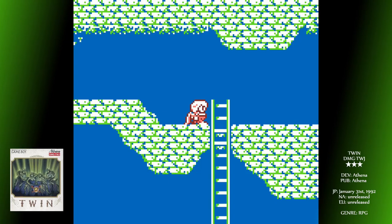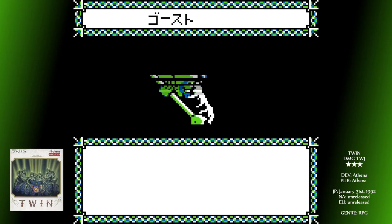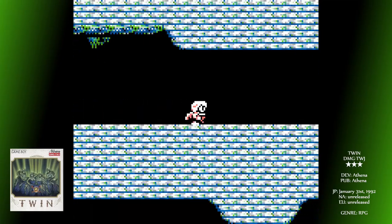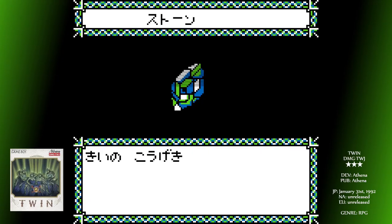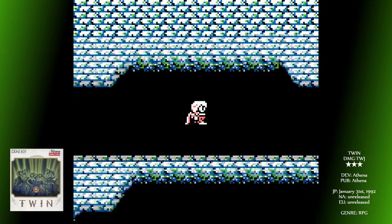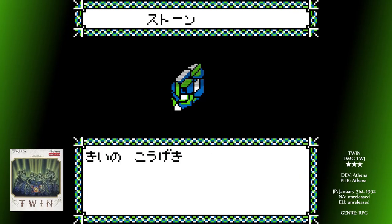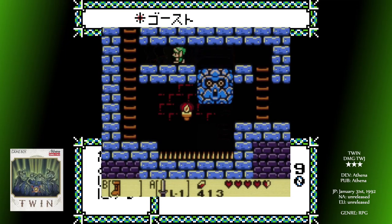Another Japanese exclusive RPG now, but one that tweaks the formula in a few subtle ways. Storyline-wise, not at all — a demonic force has arisen to take over the world, and it's up to you to find the legendary fire jewel and seal the source of this evil. It seems that part of the reason behind the name Twin is to do with its main gimmick. The game uses something Athena called Double View Configuration, which basically uses the same character sprite to display the overworld from the traditional top view and the dungeon sequences from a side-on perspective, in the way that some early Zelda games do.